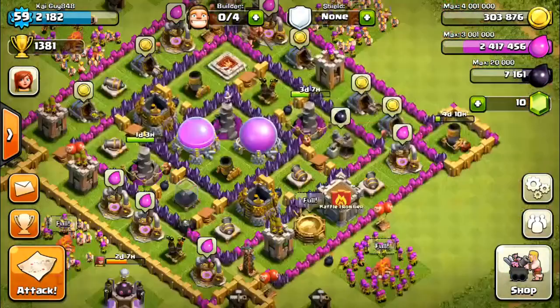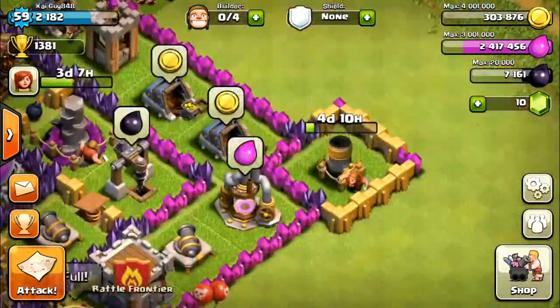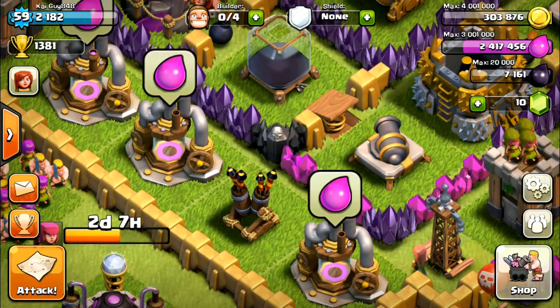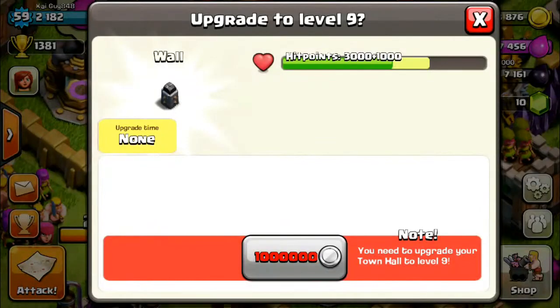Yesterday with the new update I got all these walls to level five. I also bought a level eight wall — as you can see over here, it's my first level eight wall. I put it right there because that's where wall breakers usually hit.